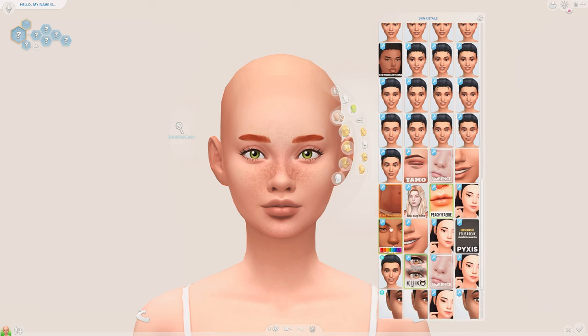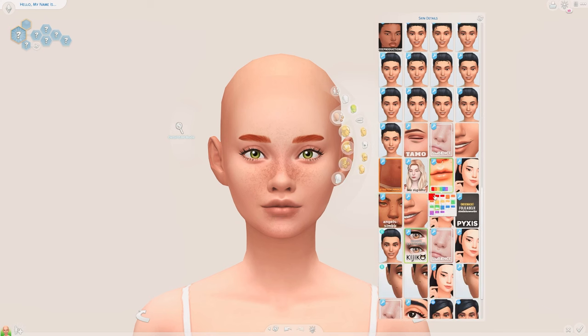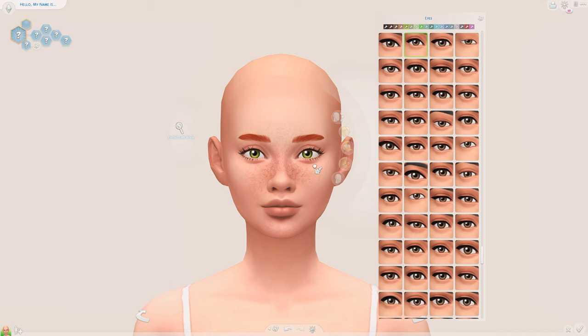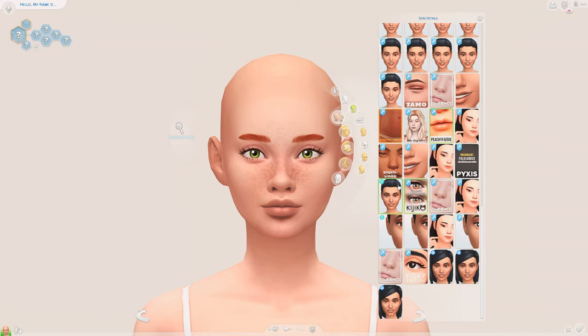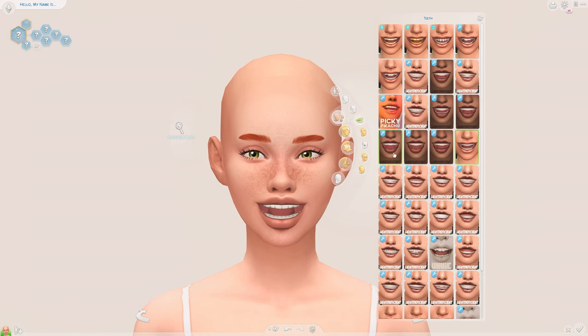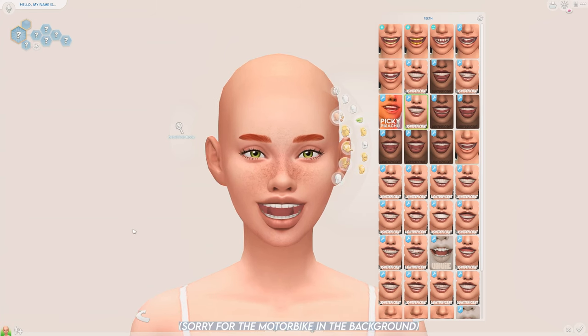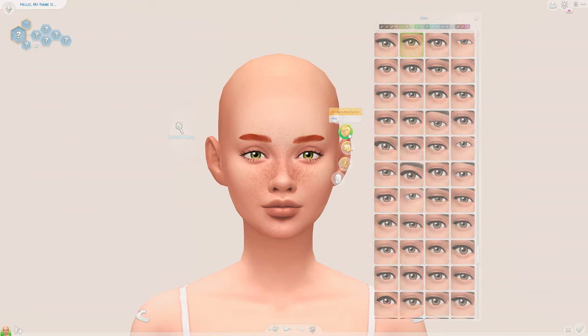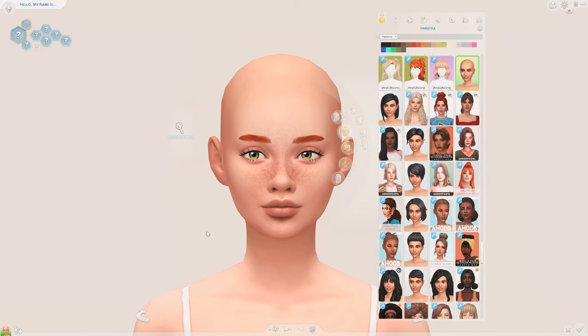Going to throw on some eye bags and a lip overlay here, just to give her face a little more depth. I like having lip overlays and eye bags because they give my Sims' faces a lot more depth. I think I'm happy with the skin details. We're also going to go with some teeth — maybe these ones here by Light Is Efficient, just a cute little gap. I'm making little tweaks to the eyes as I go, just to get the exact look I want. Now we're going to move on to the hairs.